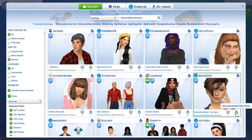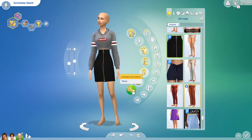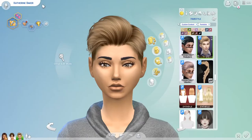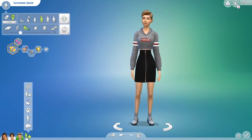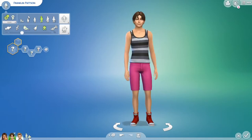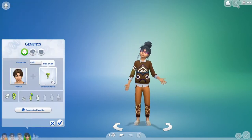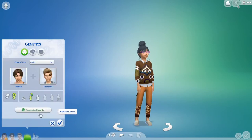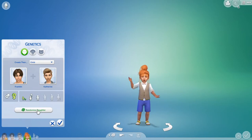Now to find Franklin a wife. Katherine Baker - let's put her in. The cat is on me when I'm trying to do a video. I put some hair on her, that's fine. So let's play with genetics keeping Patterson as the last name. I'll have Katherine. Looking at a girl. Ready? Oh my god, look at that jaw - it's so pointy.